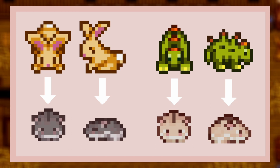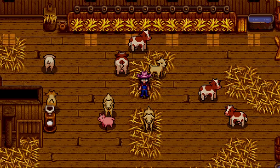Up next we have a fun little cute one — the Hamsters mod. This just adds in hamster sprites for the rabbits and dinosaurs, with rabbits being one color and the dinos being a different color. Hamsters are cute, they're dumb little guys but I love them, and I think it's cute we can have them in our game.